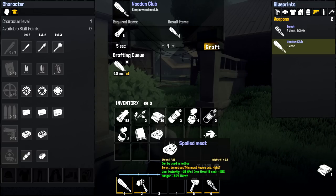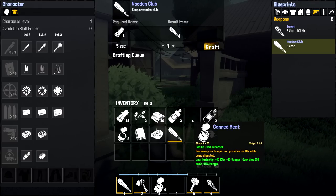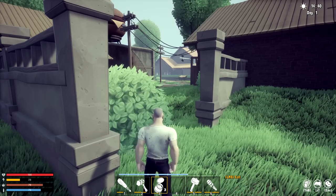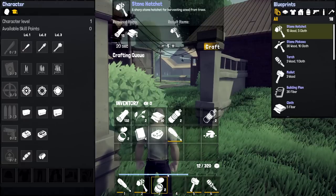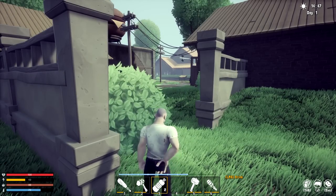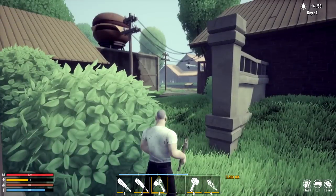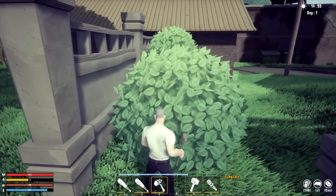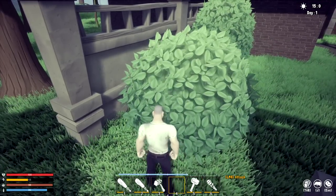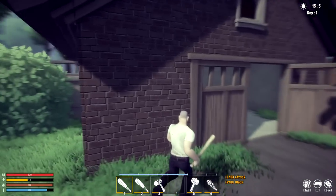Maybe we can repair at a workbench — not sure yet. We've got some spoiled meat. It gives back 10 hunger. We have an empty bottle and a full bottle. Heading out — we can see some zombies nearby. Those bushes aren't breakable unfortunately. And there are more zombies right there — can we open this door?